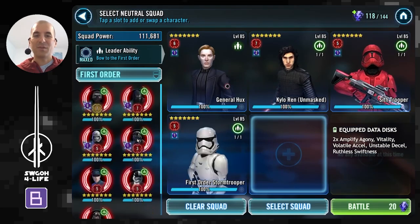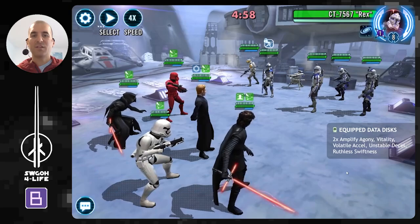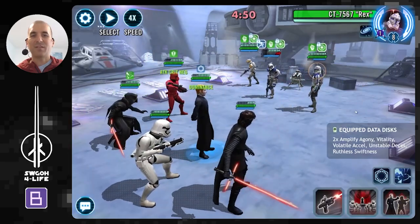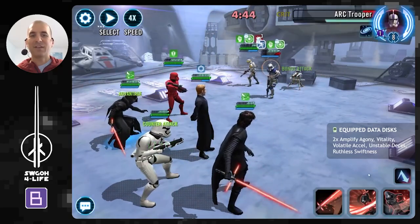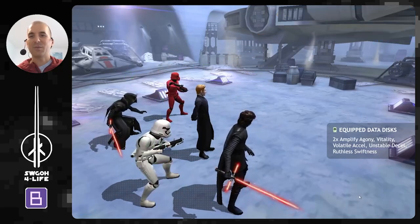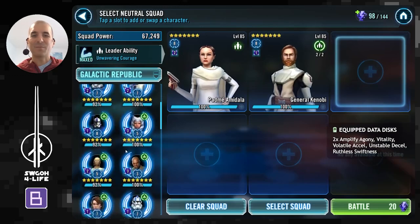Here we come to the part where, if you have a team that can stop turn meter, it can work just as well. I'm bringing in Hux here — while Hux has Advantage, enemies won't be able to gain bonus turn meter. Kylo is counter-attacking by himself already, and while Hux has this buff, everybody is counter-attacking. We can very quickly get rid of these guys, getting a nice assist from Sith Trooper and a stun on Cody. Hux completely shuts down their bonus turn meter, and if they do an AOE they get counter-attacked into oblivion.